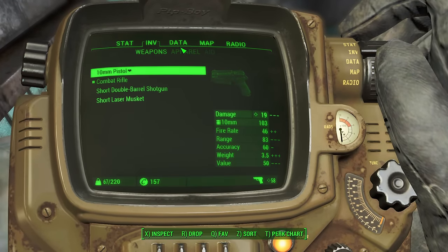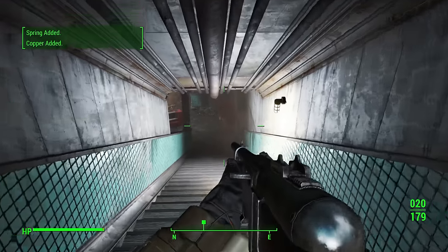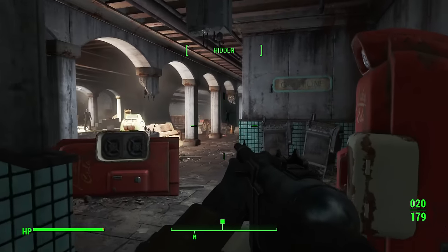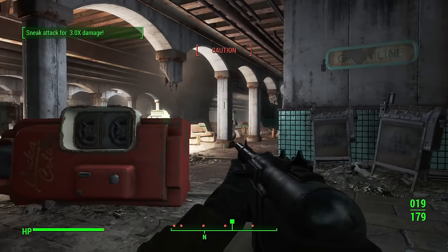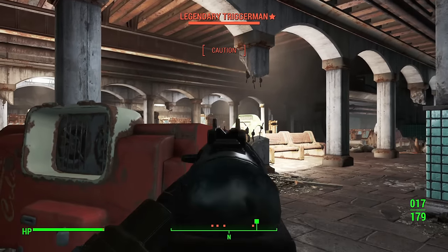It doesn't really matter that Nick has the highest intelligence because companions can't earn XP; they just level up at the same level as the character. Additionally, Nick has 150 carry weight, which is standard. He's also immune to poison and radiation, and I think that's just because he's a synth — he doesn't have skin or blood, so being susceptible to poison or radiation doesn't make sense.